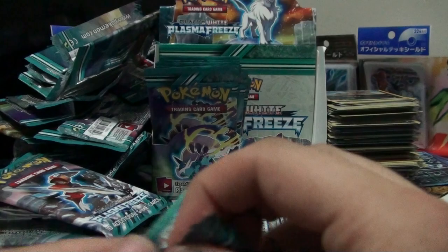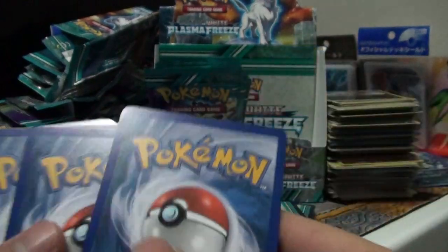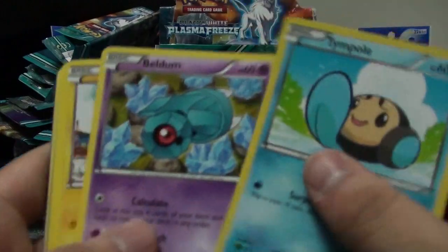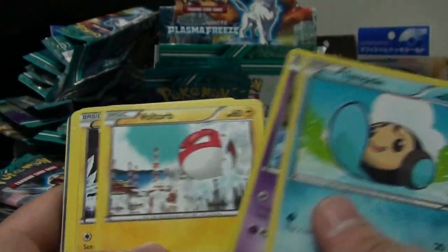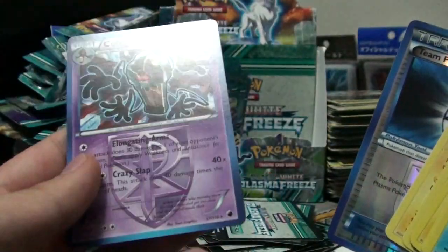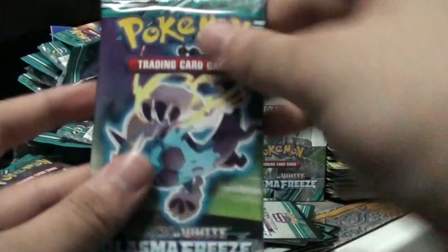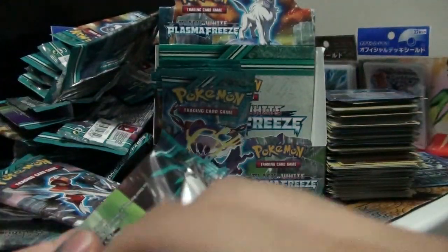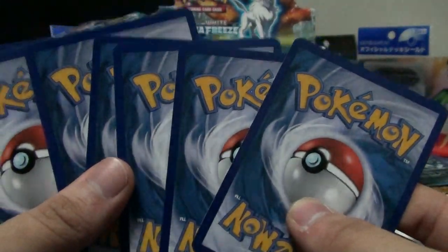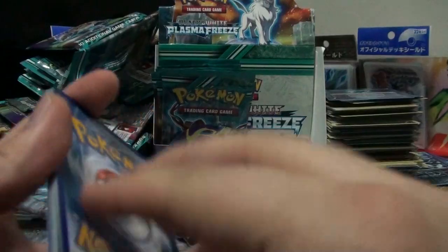Zekrom, Sceptile, Electrode, and Dragonite - oh boy, we're missing a lot. Team Plasma Ball, even a Metagross but I already have one so I don't want one. Cacnea, Jolteon, Miltank, Lanturn, Plasma Badge, Cofagrigus - the one that Mike beat me with. Plasma Badge reverse - Team Plasma cards in reverse look oh so good. Can you see the difference? No, you can't see it on camera - I guess it's the lighting.